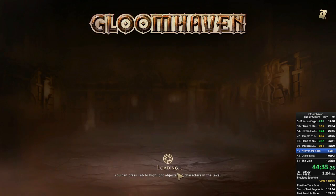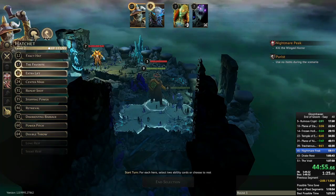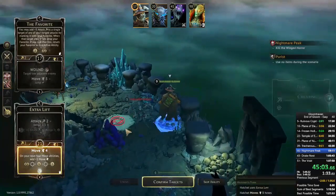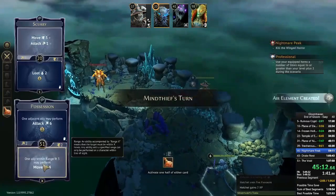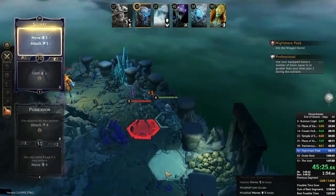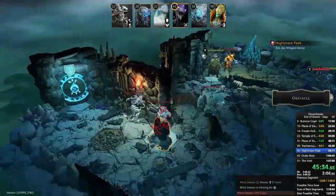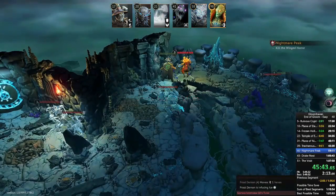Nightmare Peak is connected to Treacherous Divide so I won't have an opportunity to switch characters. This is another great example of having Possession on the Mind Thief. This is also the main scenario I really want Jump Boots on the Hatchet for — the beginning of the first room has several tiles of difficult terrain. Boots of Striding would only get you over one pile whereas Jump Boots jump over two. I make sure the Hatchet goes faster than the Mind Thief so that when I use Possession, Extra Lift is already activated, and then I use the boots to get over the difficult terrain.